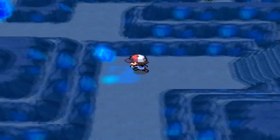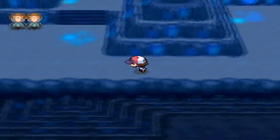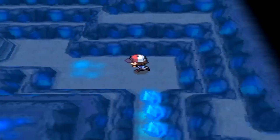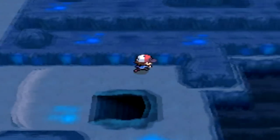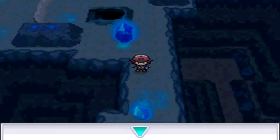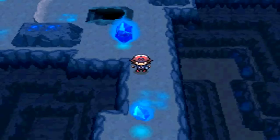The bike — we can't even get to the stairs through the bike because of the quickness of the bike. So we're just gonna pass the Nugget Brothers, go up the stairs, and the repel's gone off, we're gonna have to use the repel now.